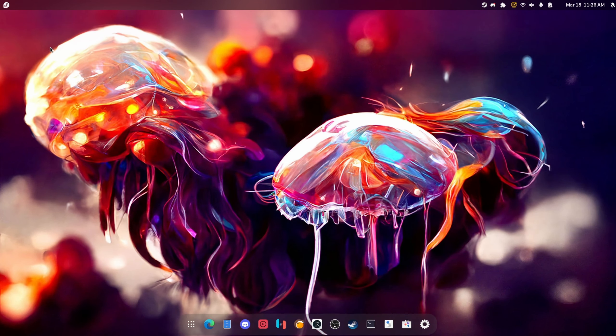Welcome back to another video. Today we're going to be going over Fedora 36. This is not the first time I'm recording this video, because OBS is really buggy when it comes to Wayland. We're going to start off with GNOME 42 and the various features and improvements that it has.